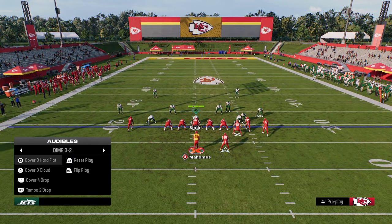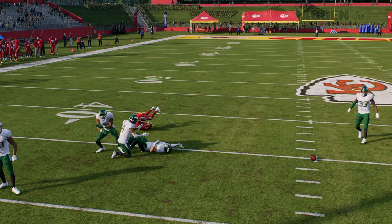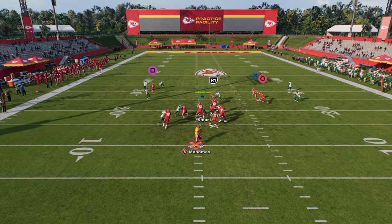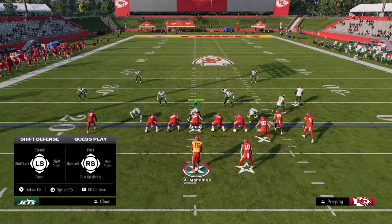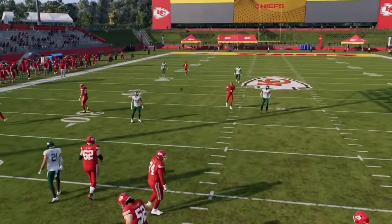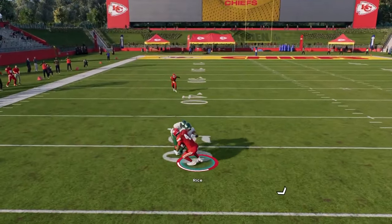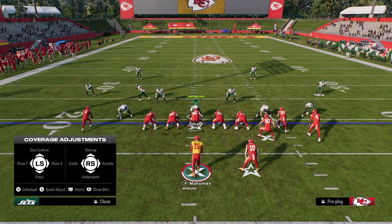If we get them out of man coverage, we have a nice high-low read on the left side. You can inside pass lead this route to the solo receiver against cover three coverage specifically. If they're running a hard flat coverage, this is one of my favorite things to start the play — inside pass lead here. We can see the post is really what we want to hit, giving us a nice high-low on the left side of the field.